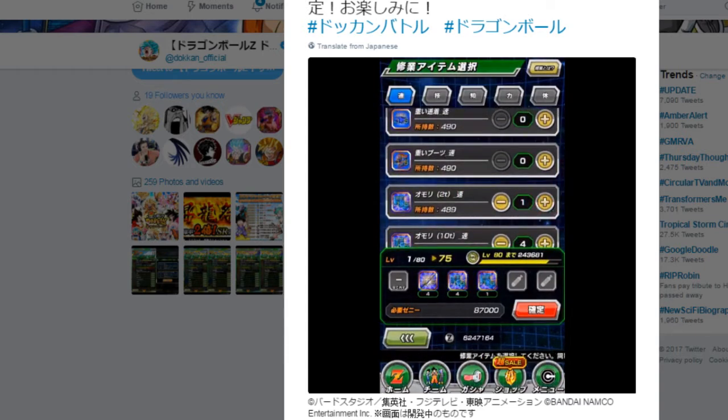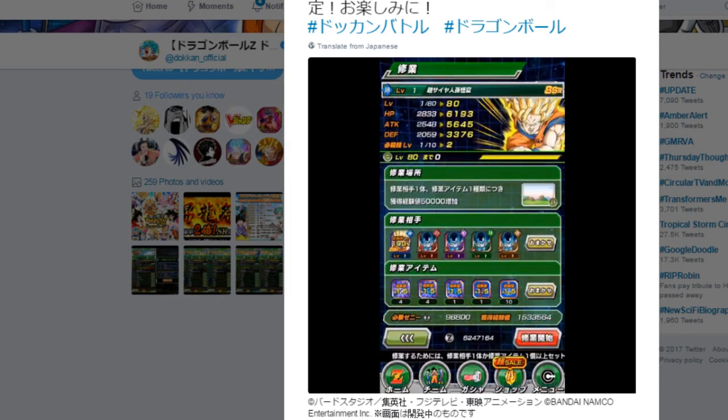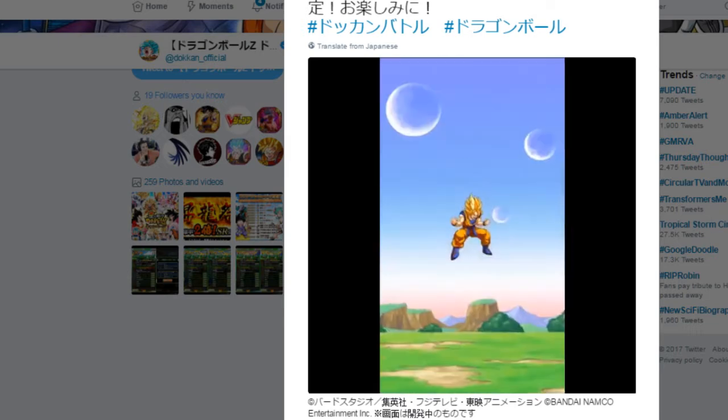For training your characters, you now only are required to use items — you technically do not need to have a character in the slot. Also, the slot at the top when you go to select a character now tells you which characters give you a super attack level up or a chance of a super attack level up. That's awesome — no more searching through all your characters.